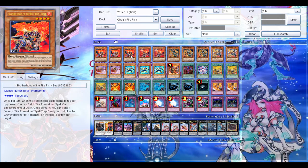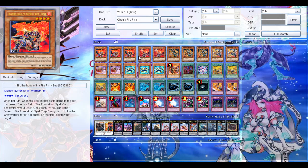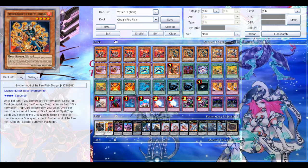Of course, your Fire Fist Bear. Of course, you pretty much search the Fire Formation spell cards. That spell can control and then destroy a monster. So yeah. And when you deal battle damage, you can set the Fire Formation spell card directly from the deck. So yeah, really nice — the key card of the Firefist deck.